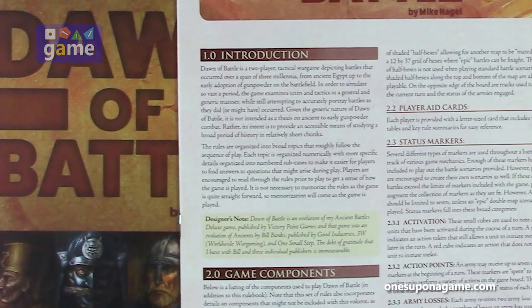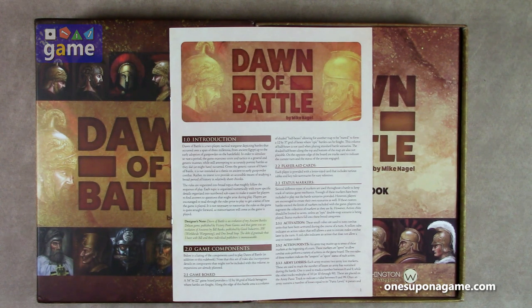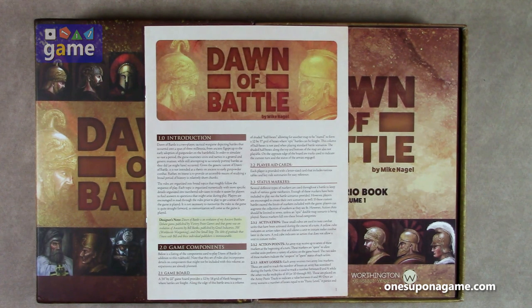Designer notes: Dawn of Battle is an evolution of my Ancient Battles Deluxe game published by Victory Point Games, and that game was an evolution of Ancients by Bill Banks, published by Good Industries, 3W, and One Small Step. This continues the tradition of Worthington Publishing redesigning games that were Victory Point games — we've seen In Magnificent Style, Levee en Masse, and a couple of States of Siege games. It's nice to see these Victory Point games finding new life here.